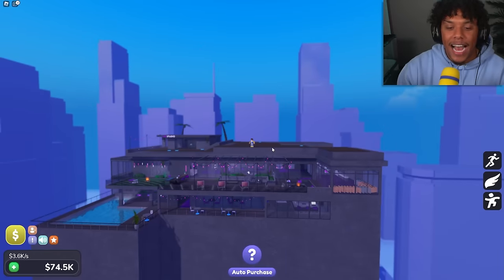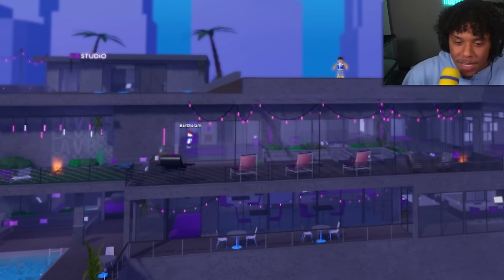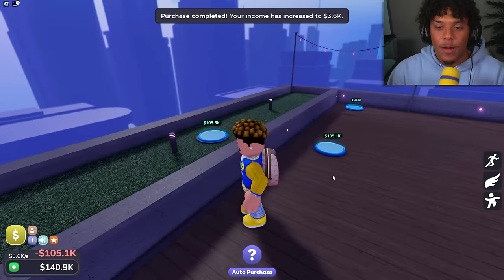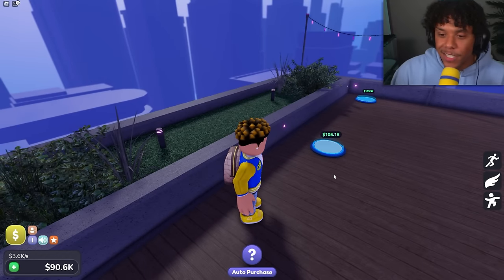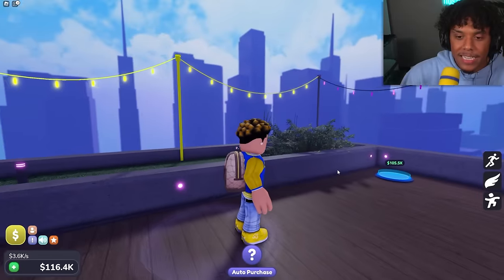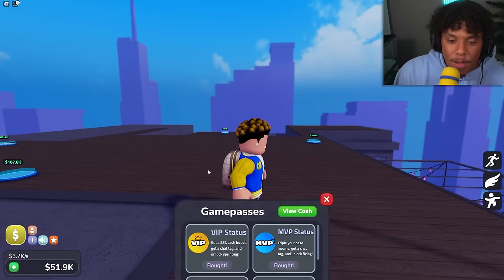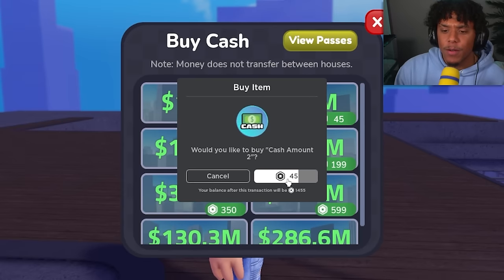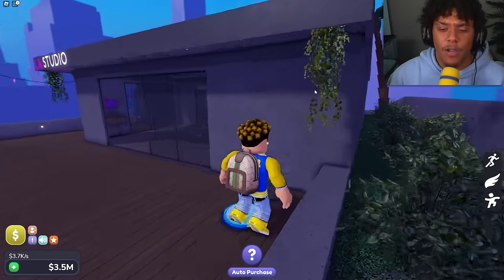Look how dope this is looking — everything is matching: gray, green, bluish colors, purple, and some orange. Let's get these plants and decorations, and more fairy lights going all the way around. We're out of money — let's buy 3.3 million cash from the store for only 45 Robux. Let's go!